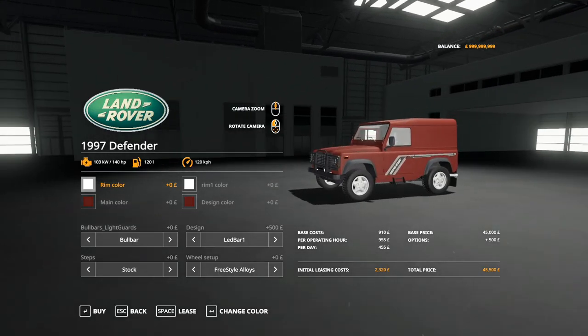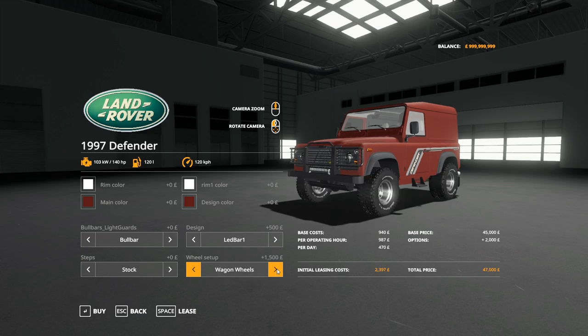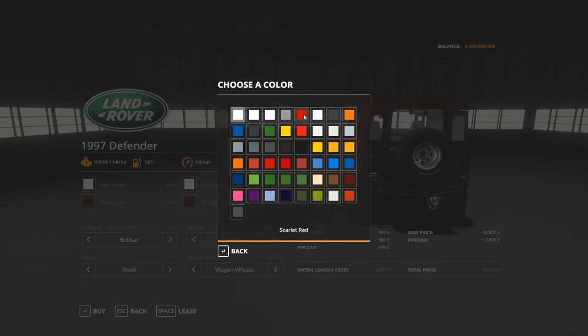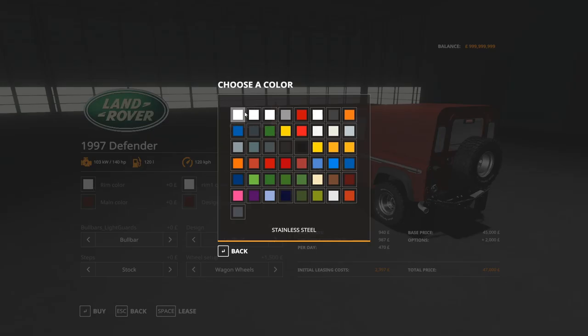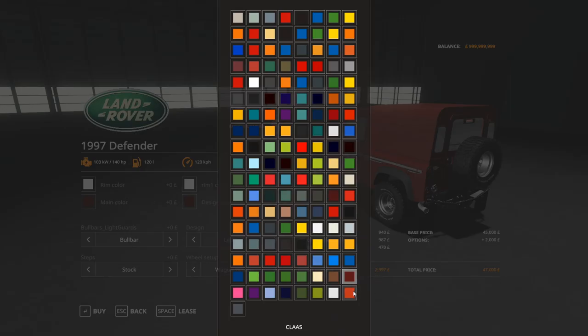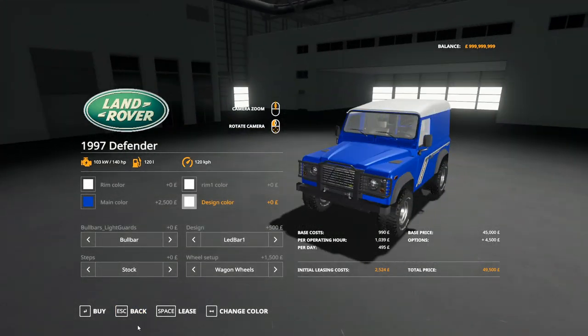We've then got the commercial variation. On the front we've just got the bull bar, the A-bar or half bull bar as they call it with the light bar, light guards, back to bull bar, LED bar - one bar, two, and both - but no snorkel option. Same sidestep options, and we've got the freestyles, boost, rostars, missing steels, and wagon wheels again. Same issue with the back wheels there. Same color choices, so anything you want in there - you could quite easily pick the color to suit.